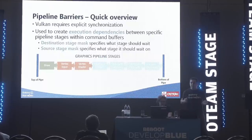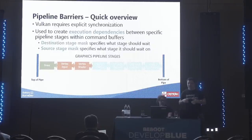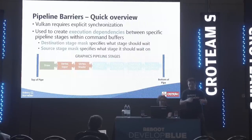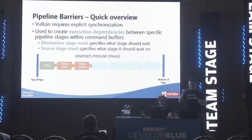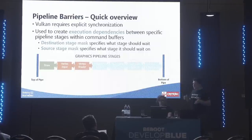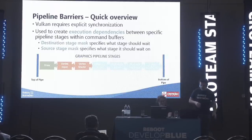In Vulkan, we use various synchronization primitives to coordinate rendering work. The driver cannot make any assumptions on the dependencies — it's up to the app and engine to define them explicitly. Contrast this with OpenGLES, where the driver has to figure out if dependencies exist and heuristically determines which stages can or cannot be overlapped — sometimes it gets efficiencies, sometimes it doesn't. The pipeline barrier creates an execution dependency between two pipeline stages: the destination stage is blocked until the source stage completes. Sirius Engine uses pipeline barriers to synchronize, though you could also use subpass dependencies to achieve this.